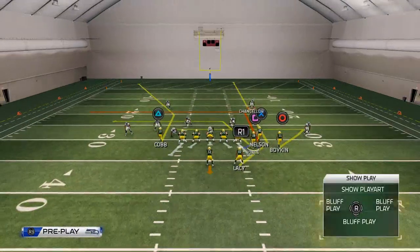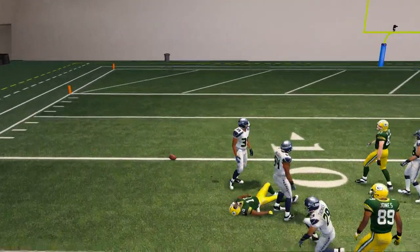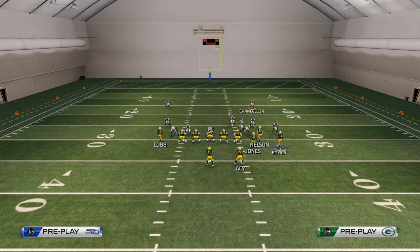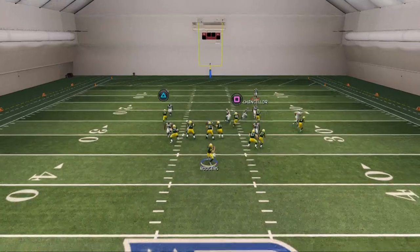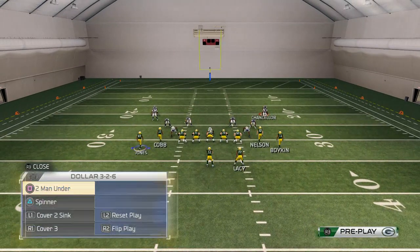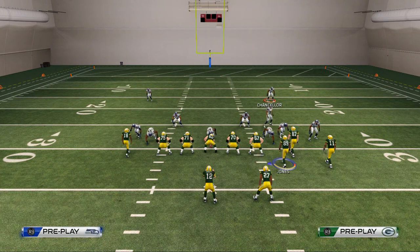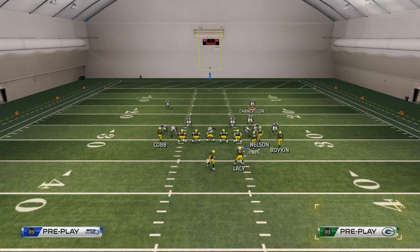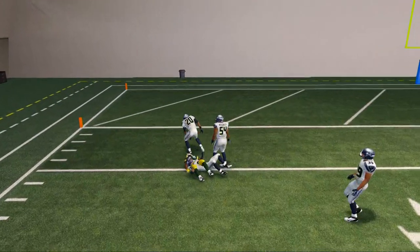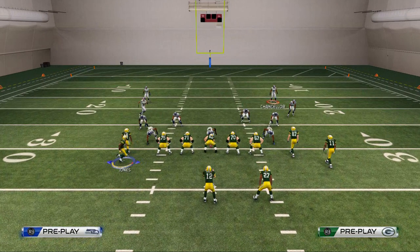My next route that I like to hit, if open, is Randall Cobb's route. This route is rarely open, but you can user-catch it — you can click onto your player and make a user catch, which is why I like to look for it as a second read. Another reason I like the second read is because of the pass lead to the outside. Sometimes you'll get a pick on it, which is the only downside. Against cover two sink, I personally don't throw that route against man-to-man because I don't like to throw things that can be picked, but against zone, you use a pass lead outside to the left and you have a cover-two sink beater.